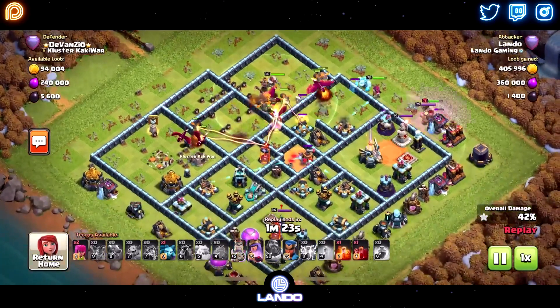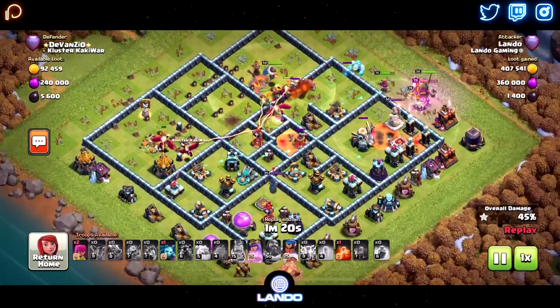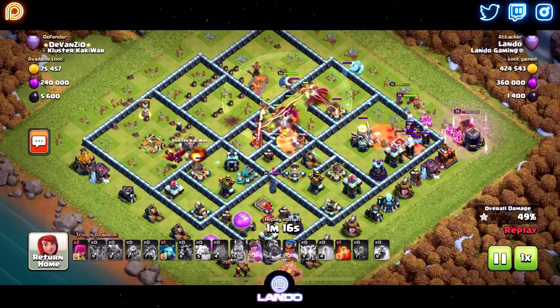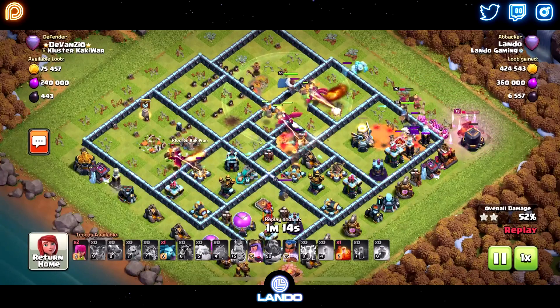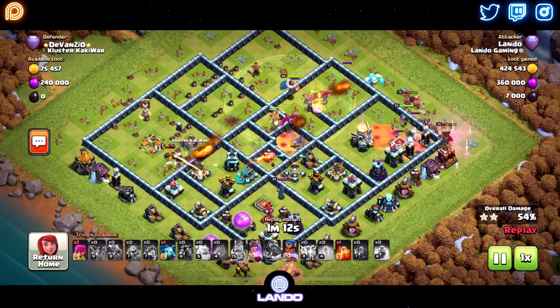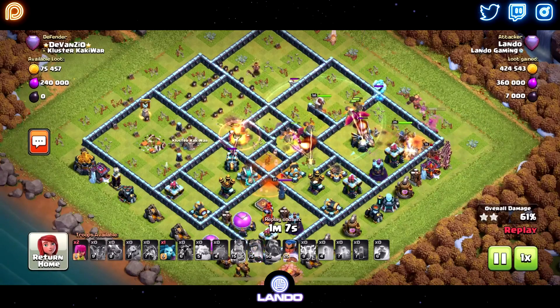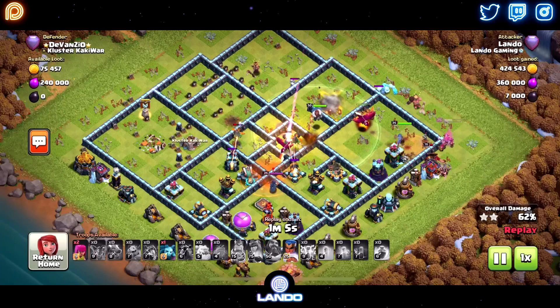This base had multi-target Infernos, so I'm just trying to use the Skeleton Spells to distract X-Bows and Scatter Shots as much as I can, because you're really not going to distract the multi-target Infernos very well and it doesn't really matter that much. With Dragons, they can take that heat for just a little bit of time.